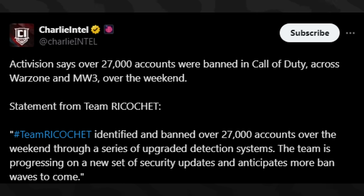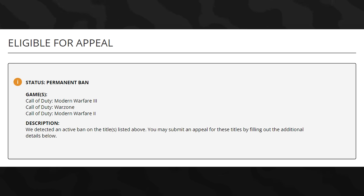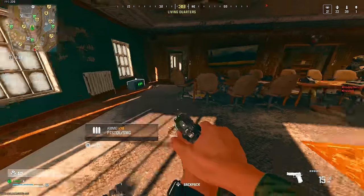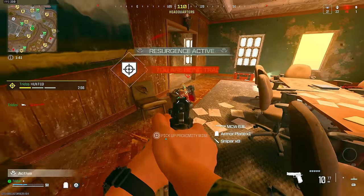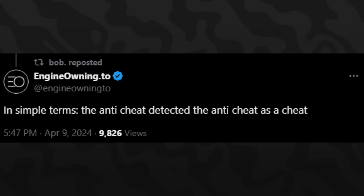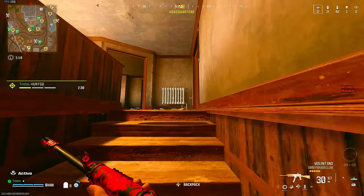Apparently today there was a huge influx of players getting banned with this update — maybe Ricochet now detects a little bit better and people were banned rightfully so, or maybe there is actually a false ban going on. What Engine Owning is saying is that the Ricochet anti-cheat is so broken that in simple terms, the anti-cheat is detecting the anti-cheat itself as a sort of cheat and is basically self-reporting itself, banning players falsely because of that.